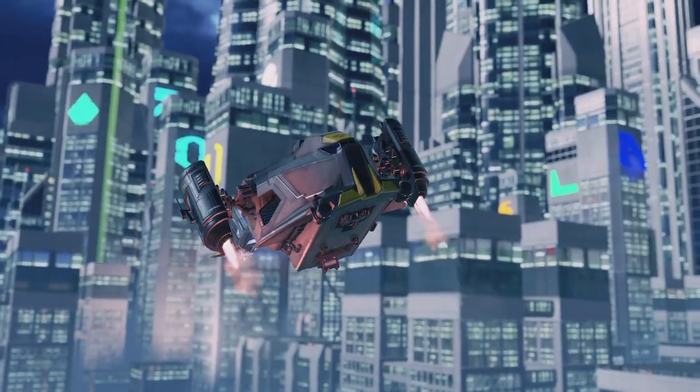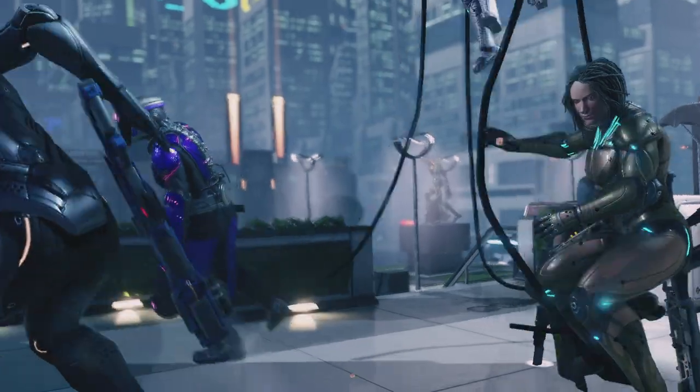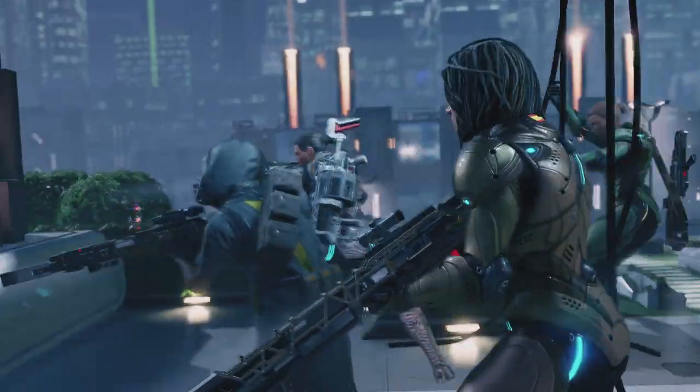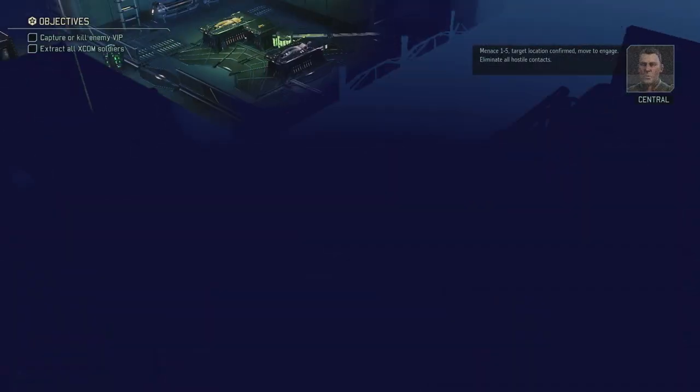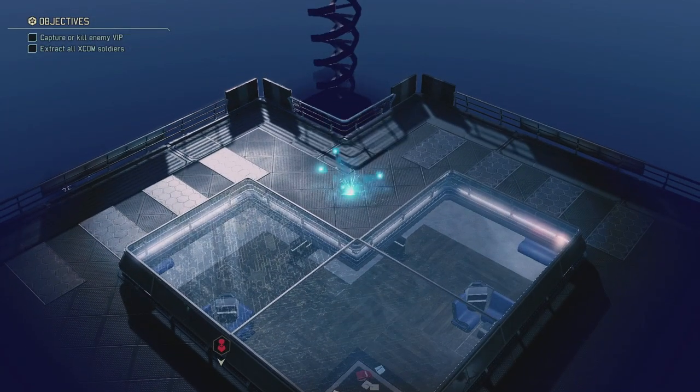So we need to capture or kill an enemy VIP. I must say I do love that Elena's powered version of her armor is just sleeveless — everybody in powered armor and she's in a shirt. That's so badass.